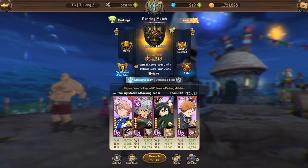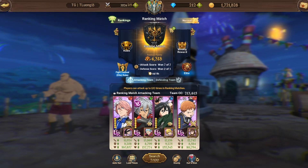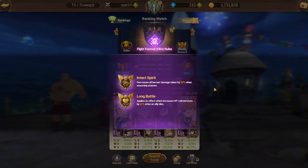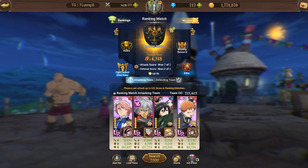Hello everyone, welcome back to another 7 Deadly Sins Grand Cross video. Today we're taking a look at the new team I'm running in the second week of PvP matches with the new set of rules. The new rules for this week decrease all heroes' damage taken by 50% when assuming stances, and the rule from the previous week is still in effect, which increases HP-related stats by 10% when an ally dies — so that affects HP, life steal, regenerate, all that good stuff.